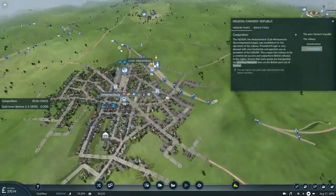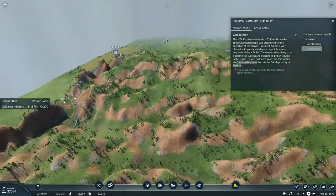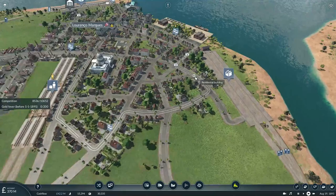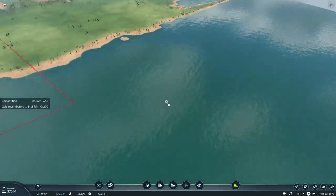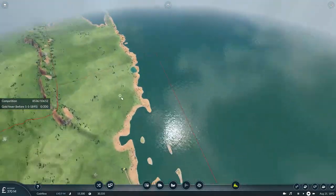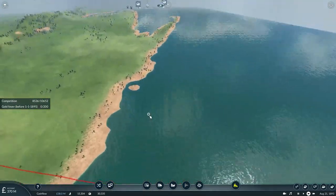Our competition is still at 8,536 to the 10,652, which means we still have a lot of commodities to export. The ship that was supposed to take out the commodities has already left the map, so it should be coming back any moment now.